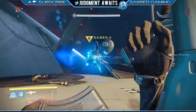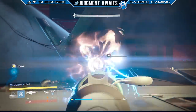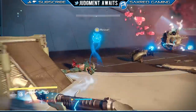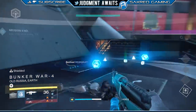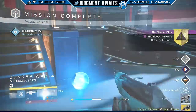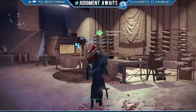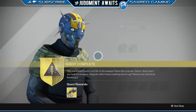Here we are taking him out. This will actually matchmake for you, so you don't have to worry about going in solo — you'll pair up with a couple of people. Hopefully you get some good teammates because that warsat part at the beginning is a little rough. There you can see it — got the Sleeper Stimulant weapon frame. Take that back to Banshee-44 and he's going to give you the weapon. That's it.